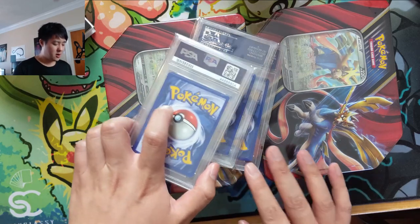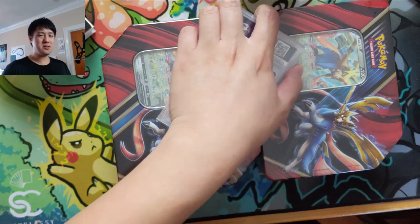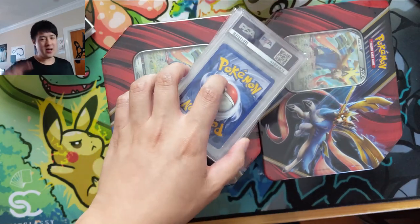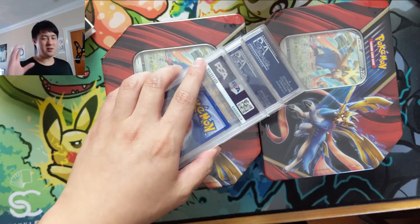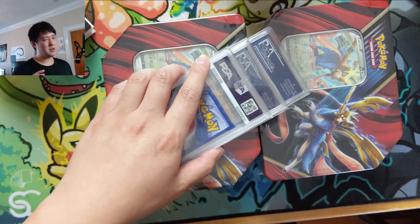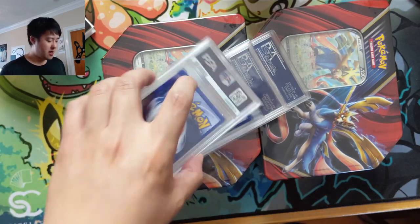We got three PSA cards. We are moving into the Neo era, although it is pretty pricey so we're staying Unlimited for now. The rule of thumb in this crazy market is: if you can't get the card you want, go down a grade — maybe go Unlimited versus First Edition — and just pick up what you can.